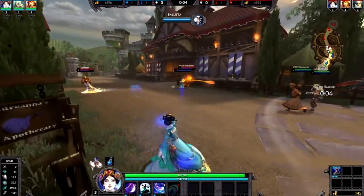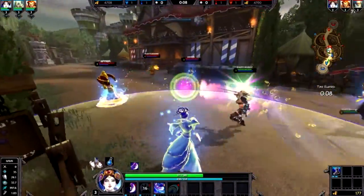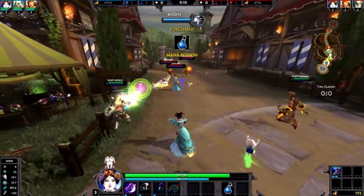When using Chang'e early game, you're going to want to harass by using your 1. If enemies attack you with abilities, use your 2, and then heal your allies by using your 3.